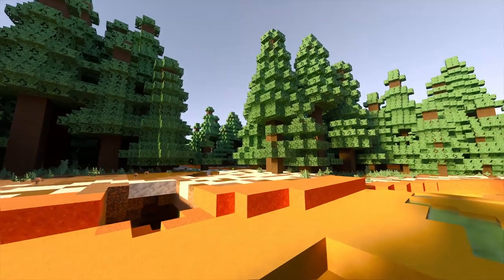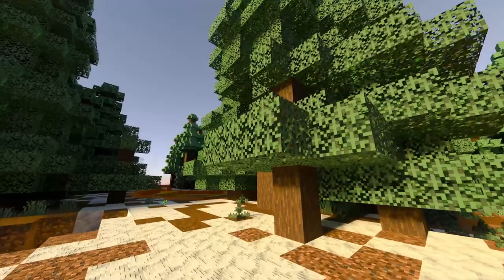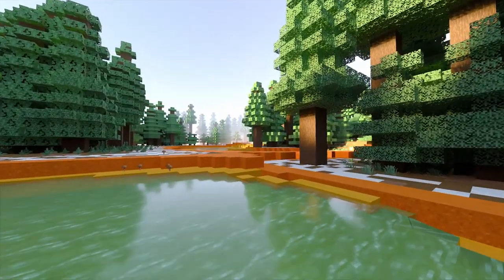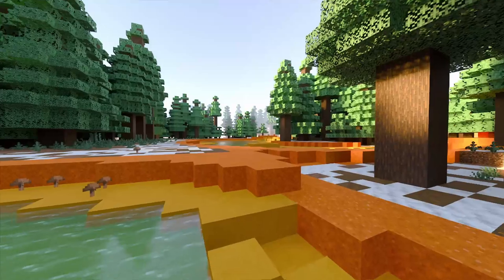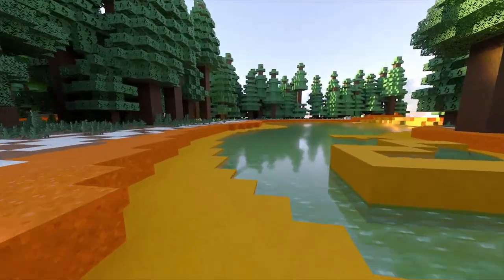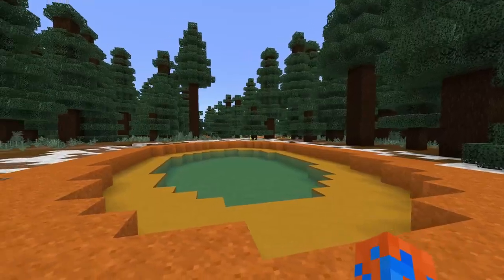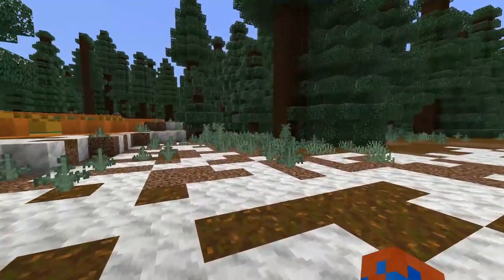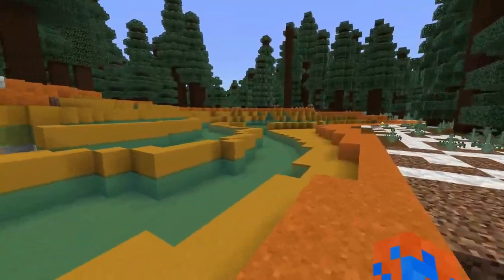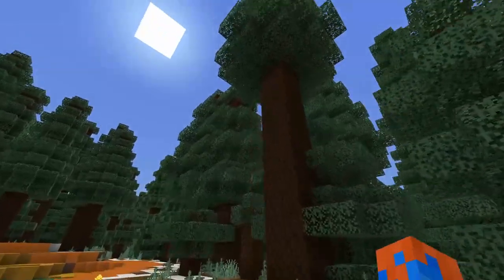Next up is the Hot Springs biome — it's pretty much what it says on the tin: a biome filled with colorful hot springs. Loosely basing the biomes on reality, this one is inspired by the Yellowstone hot springs. There's not really that much to say about it other than the fact that, like a lot of things in this add-on, making these pools was a huge pain.